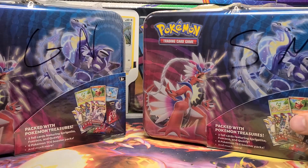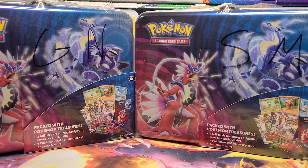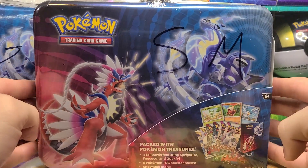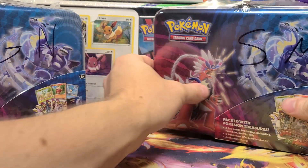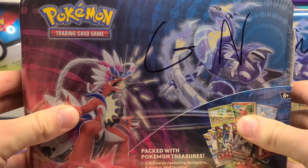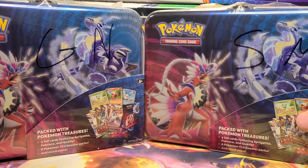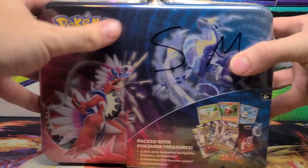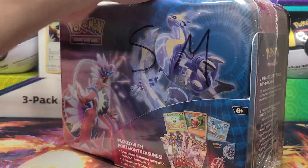We have four total of these chests to open and see if we can find one. I apparently already opened one on this channel — both Silver Tempest packs had white code cards and both had ultra rares, so I'm certain that was one. We're opening two chests from the Smoke and Mirror shop at $18 each and two from Game Nerds at $22.50 each. We'll open one Smoke and Mirror first, then one Game Nerds, then the second of each.